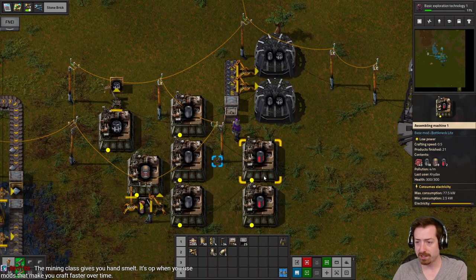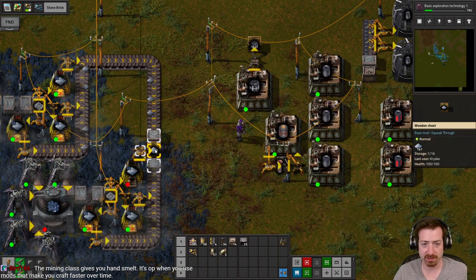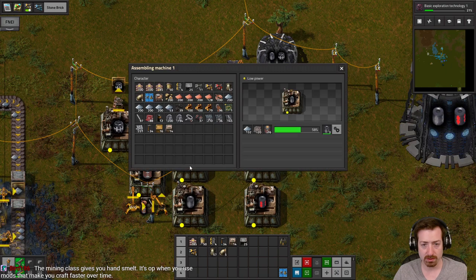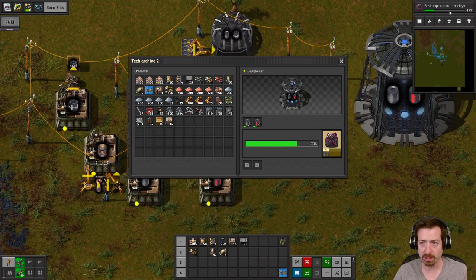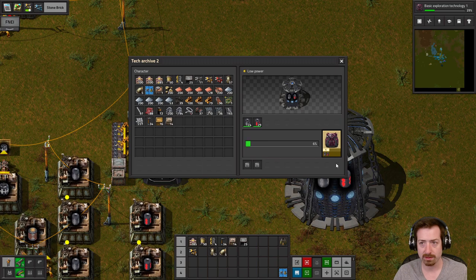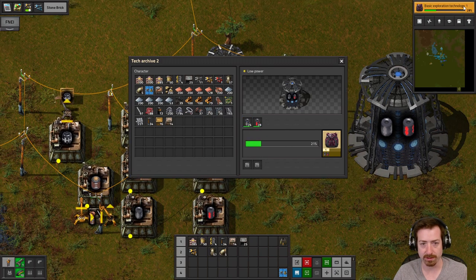Yeah, the mining class gives you hands melting — that is cool. I mean, I can't tell if I would want that or not, but I can't argue with it. I think we're just kind of waiting for a few more. We're getting close — half of it is 16. We're good. Out of 32, and we're already a third of the way done.